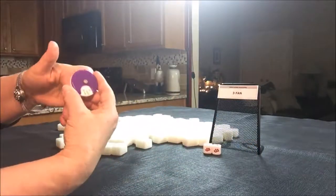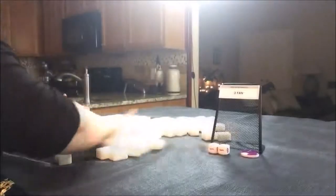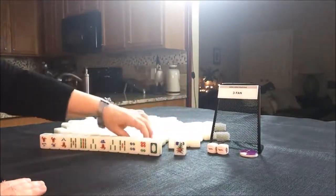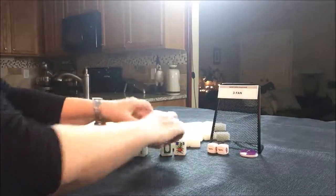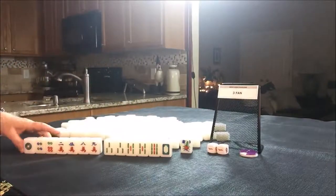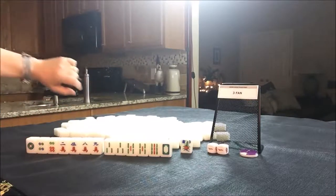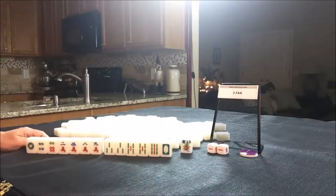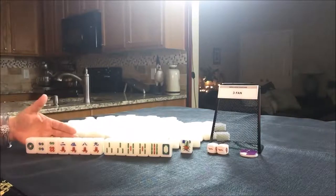Let's go for west round. We are going to be seat nine, which is east — we are seat one. We have a three flower. Another rough start here. We do have two pair though in bams. I think I would try for half flush with bams and the dragon, then hope to pair up and maybe go for all pung. All pung is three fawns, so that would work. But we only have two pairs, so we would have to draw pairs and then pung. This is a rough start — all these mixed suits with a three fawn minimum. That is a difficult road to walk.